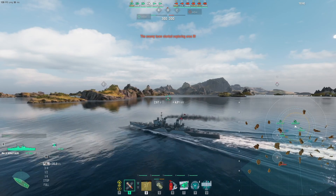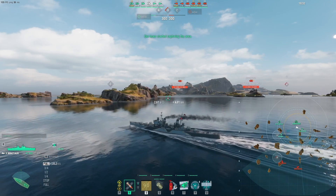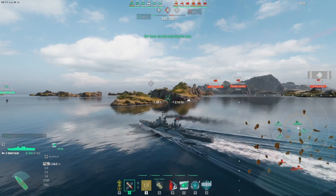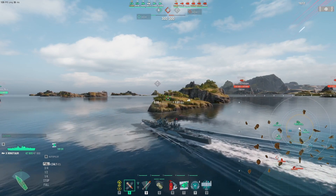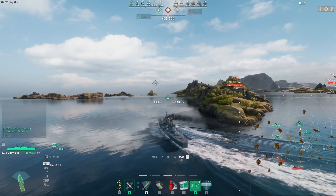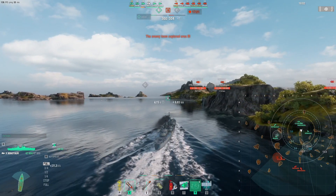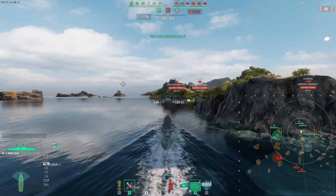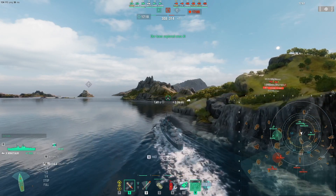Okay, so Shimakaze going in first. Let's see what we see. They've got a Hindenburg going to C, interestingly. And their Stalingrad is at B. I just lit the Preussen. So we have a Preussen, a Hindenburg, and probably a destroyer — I suspect we outgun them a little bit here. Just going to pop a Hydro on the corner and look out for torpedoes. We're in that two-minute window where most destroyers have set their first set of fish in the water if they're prospecting corners. So it's a good time to activate your Hydro, especially when you're just about to emerge from behind an island chain.